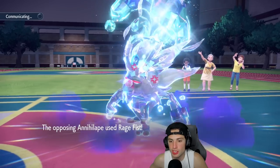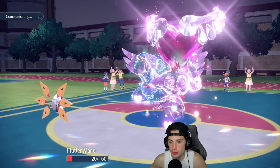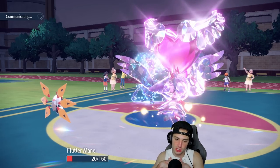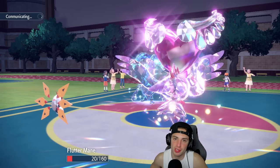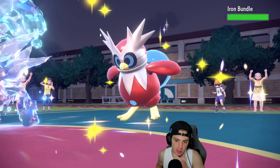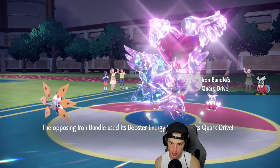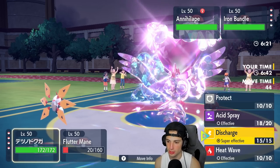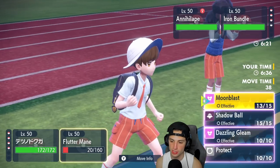We get another turn — Rage Fist comes in and we eat it up. Iron Bundle comes out. It's tough for us now. I want to protect Fluttermane and go for Discharge. I think he goes after Fluttermane with Icy Wind, but Iron Moth should still outspeed. We go for Discharge and it could do some nice damage.